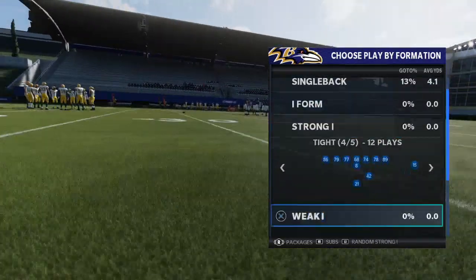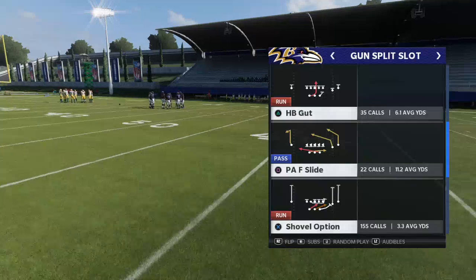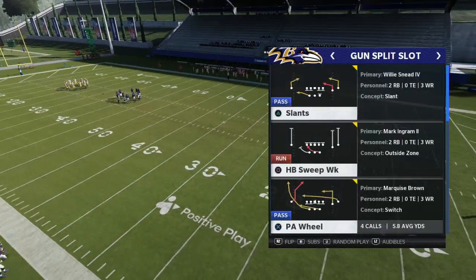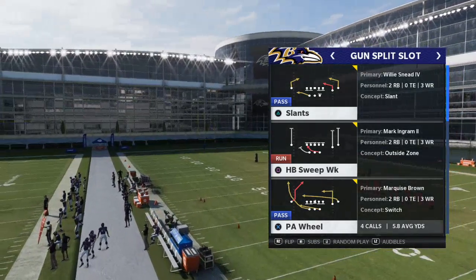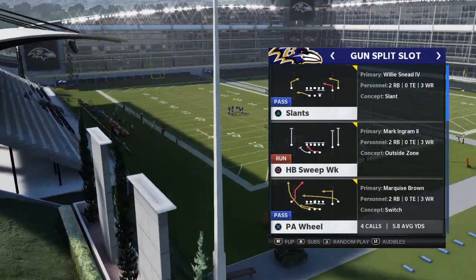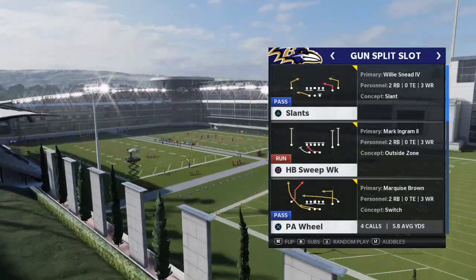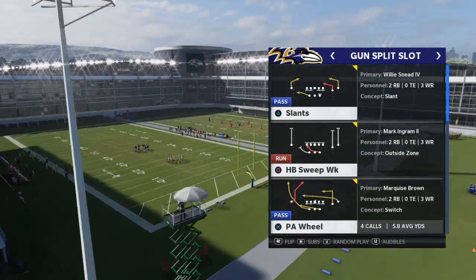I've been having a lot of issues with cutbacks this year, and I'm going to show it to you out of a simple run out of gun split slot — the HB sweep. If you're running the two-back offense from my Arizona Cardinals ebook, you'll know this is a bit of an issue. You can pick up my full competitive bundle — offense and defense — in the description: the 4-6 defensive playbook and the Arizona Cardinals offensive playbook.